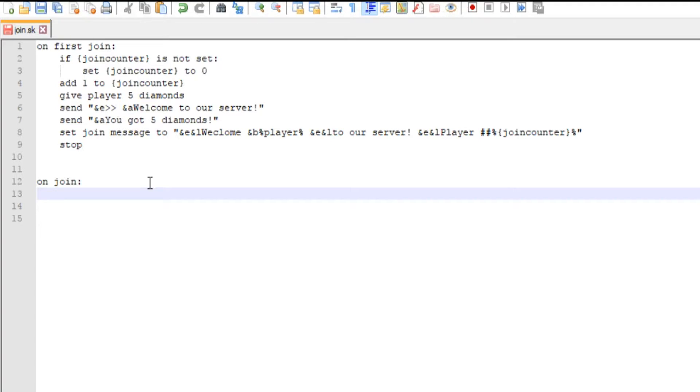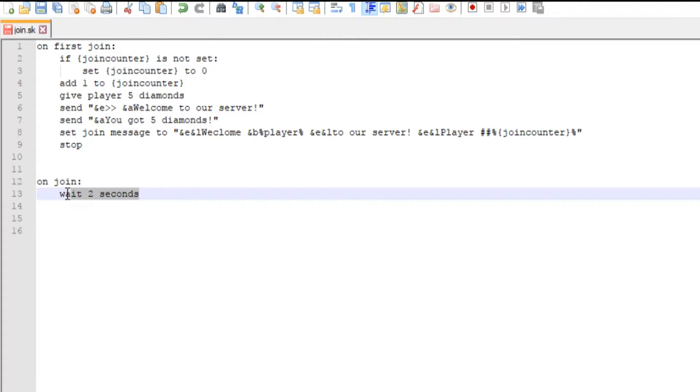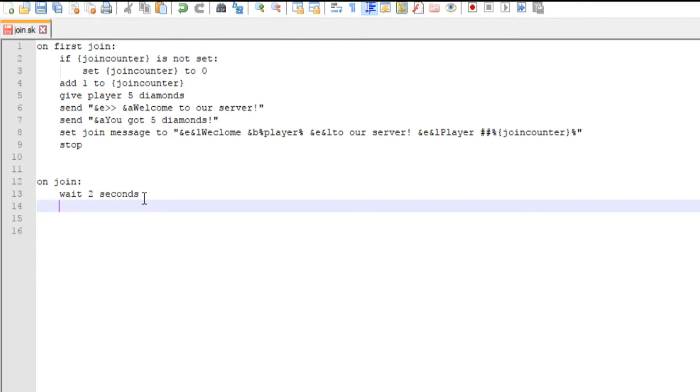It's going to be a little bit complicated but hopefully you guys will understand it — it's pretty simple once you get used to it. Basically we're going to call the on-join event and then wait two seconds. The reason I wait two seconds is because if a player logs in with really bad internet or gets disconnected for some random reason, we want to make sure they're actually on the server before we start the code.